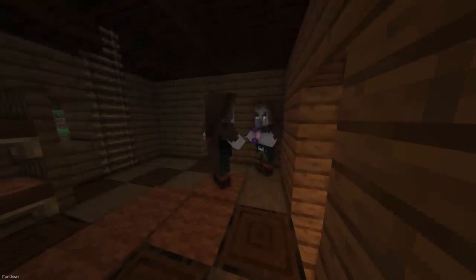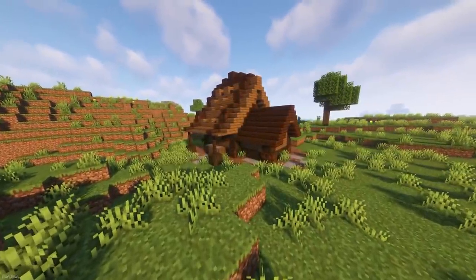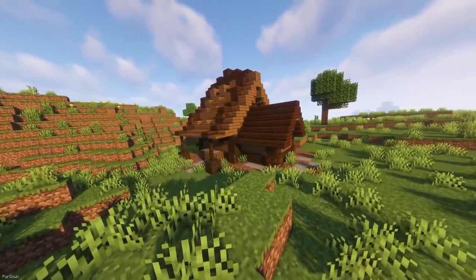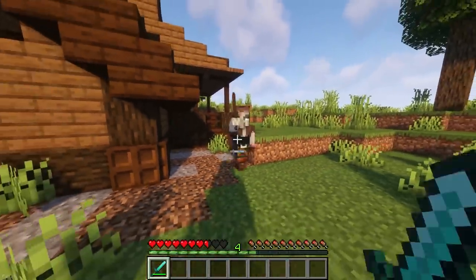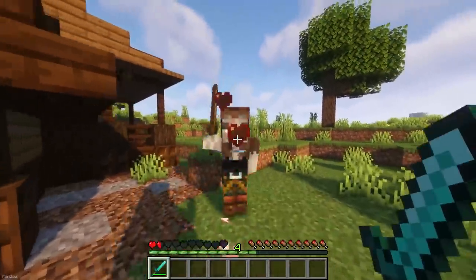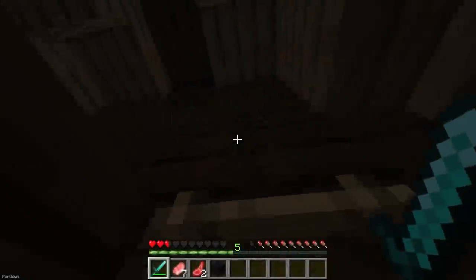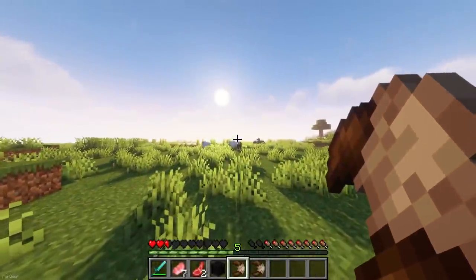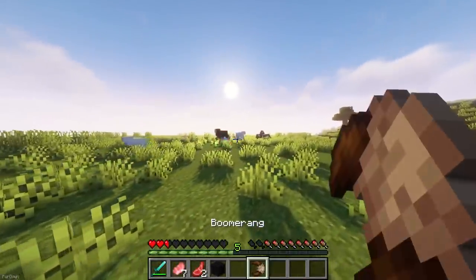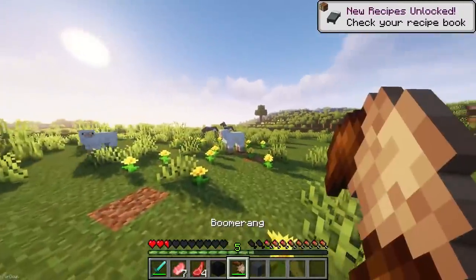The Hunter Illager is a new hostile mob which you'll occasionally stumble across in your world. They spawn inside Huts, which you can often find inside of the Plains biome, with the Hunter wandering around them. As soon as they spot you, they'll attack and eat food when they get injured. If you kill them, they'll drop food and bows mostly. You can search the Hut to find some chests filled with loot. The mod also adds the Boomerang, which you might find in Huts or can craft yourself, and it's a new throwable weapon.